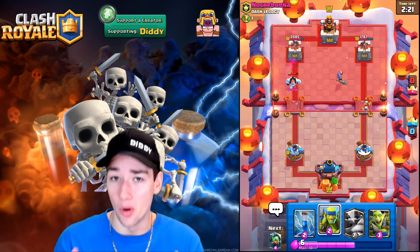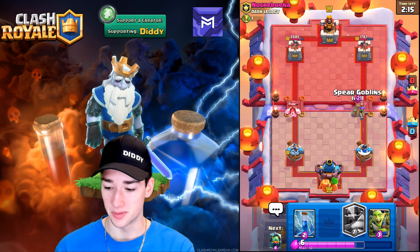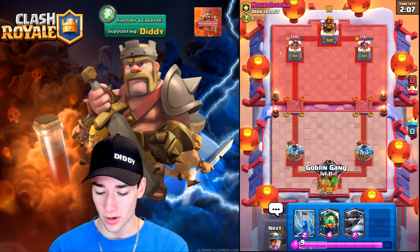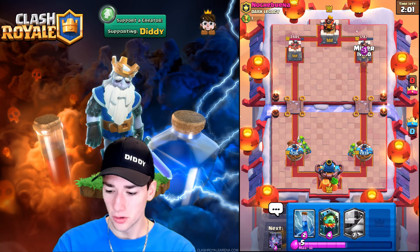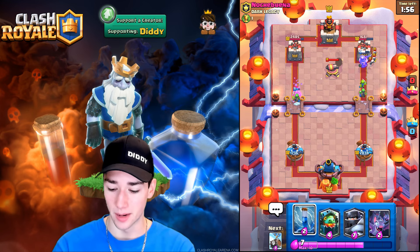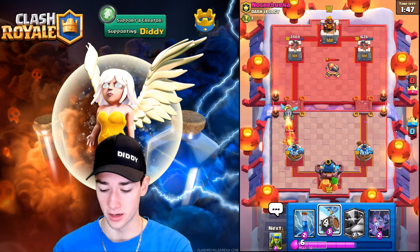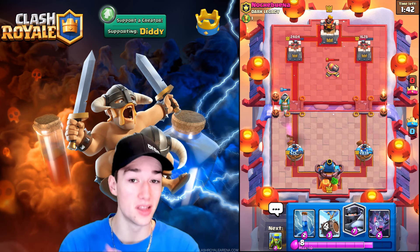If he goes with the Hog Rider we can Mega Knight, but until then let's just Spear Gobs and take out this Musketeer — she only gets one shot. We split the Goblin Gang and go the Miner again. He goes with a Cannon — I don't know why he would Cannon that. Now we Skeleton Barrel and he's gonna need to Fireball something. Does he Fireball our Inferno Dragon? Yeah he does — interesting. He's almost taking down our whole tower. This is a really bad matchup. We still could get it done though, it's possible.